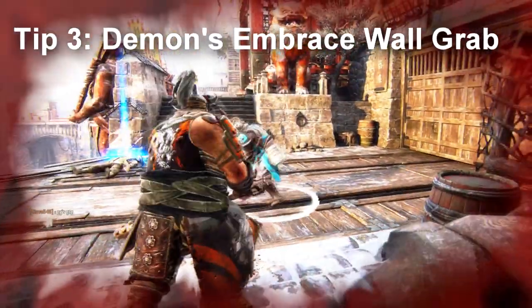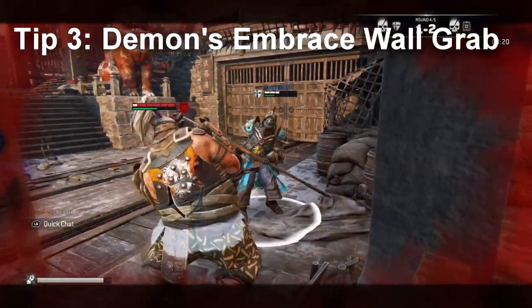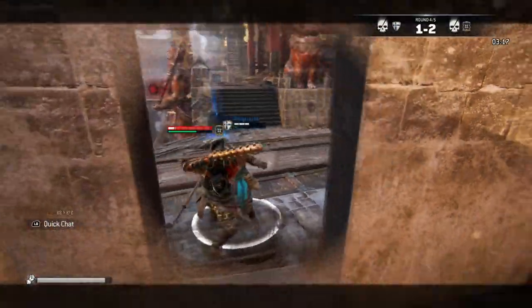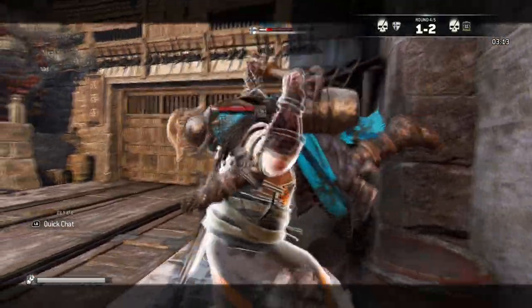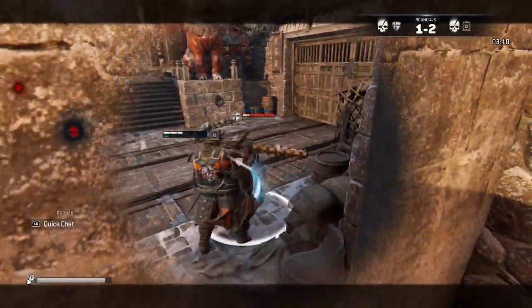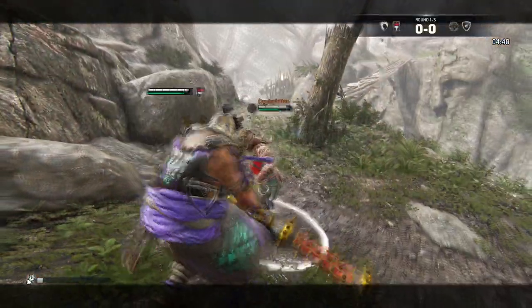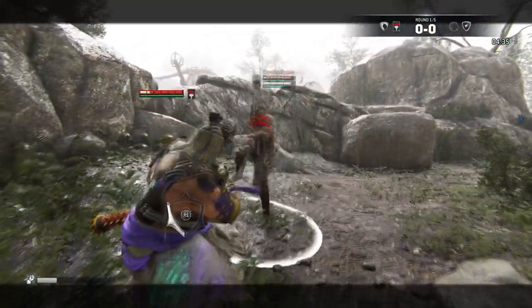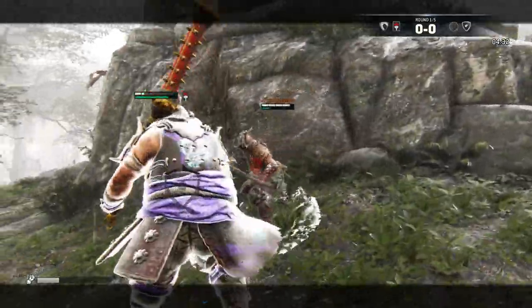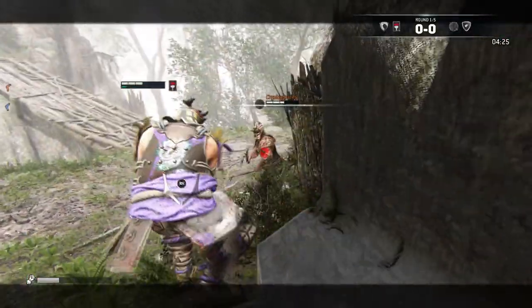Tip number three: if you're near any wall, you can guarantee a Demon's Embrace. Demon's Embrace is a special grab where Shigoki does a little charge up, grabs them, breaks their back, and does damage while healing yourself based on the amount of damage done. It's a very powerful ability, but it's very slow and very easy to avoid. If your opponent dodges the Demon's Embrace, you will lose a lot of health and they can punish you right afterwards because you remain stunned for a second or two. So it's a very risky ability — I don't like to cast it unless I'm sure it's going to connect.